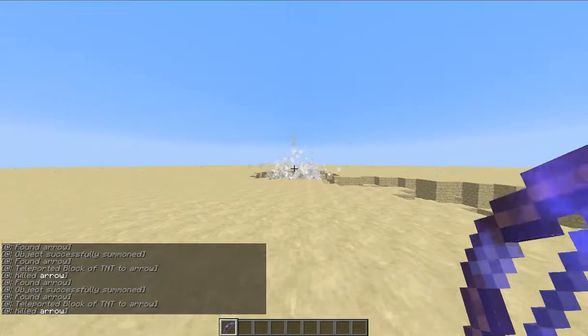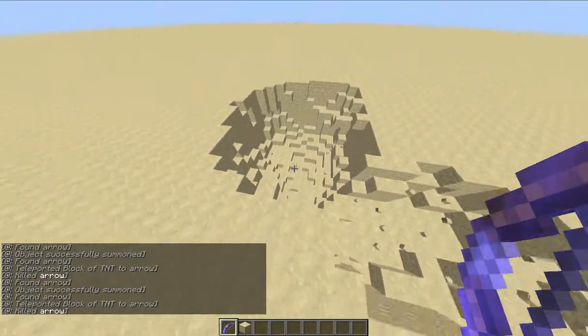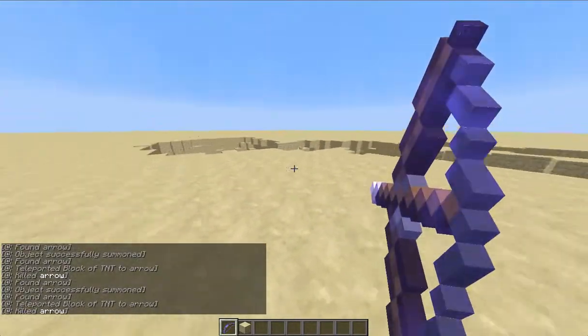So if you shoot a grenade, the arrow will actually disappear, which is pretty cool.